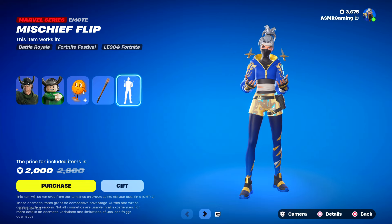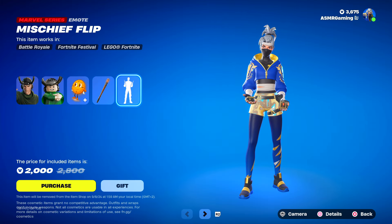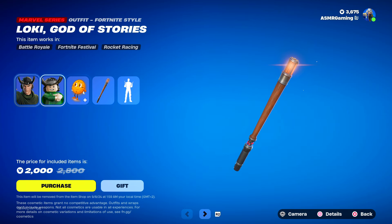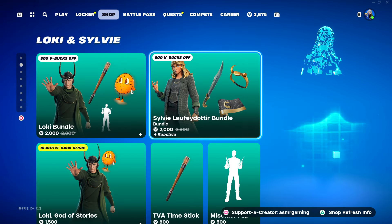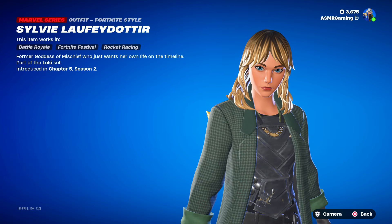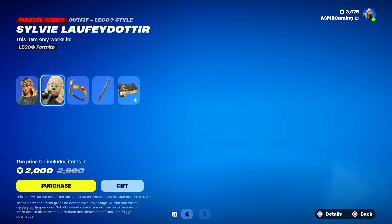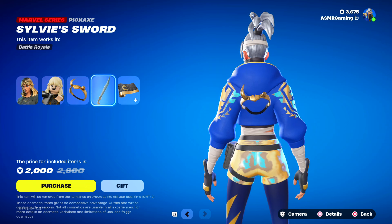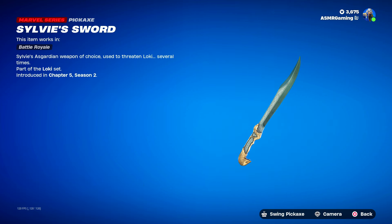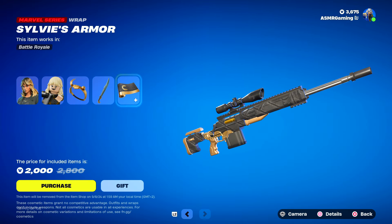The Mischief Flip emote — that's so good. This is actually a really nice bundle. 'Keep them guessing so they don't see it coming.' Good emote, good back bling, good pickaxe, and the skin's pretty good too — I just like the other Loki one a little bit more. At 2,000 V-Bucks, not bad. Here we have Sylvie — 'the former goddess of mischief who just wants her own life on the timeline.' Also a really nice outfit. Here's the Lego, the crown back bling — 'a relic of the life Sylvie has left behind' — and the sword: 'her guardian weapon of choice, used to threaten Loki several times.' And the armor wrap — not bad.